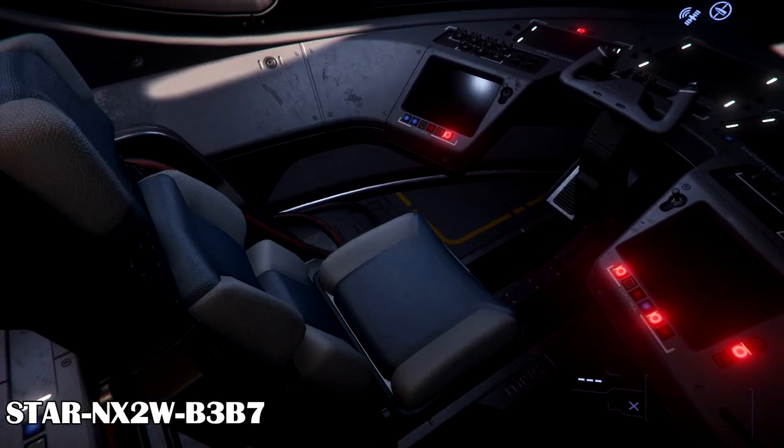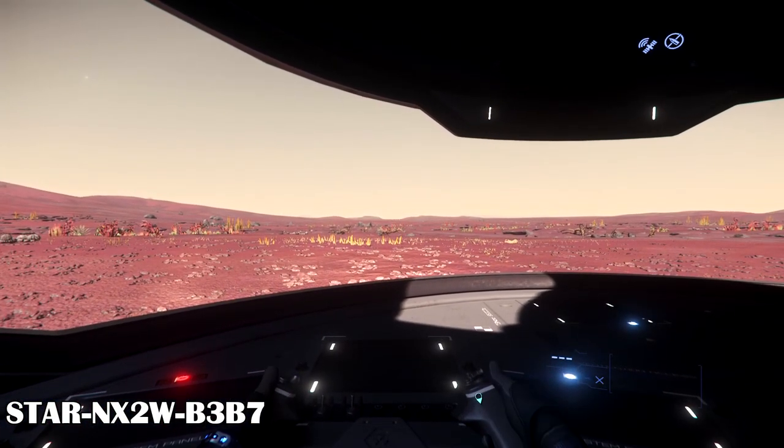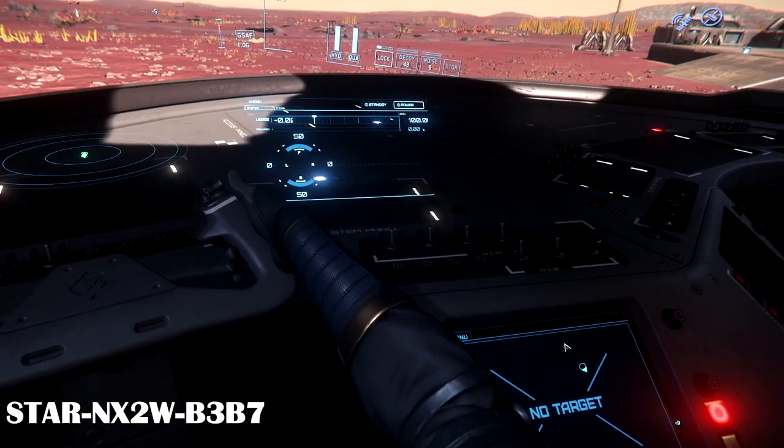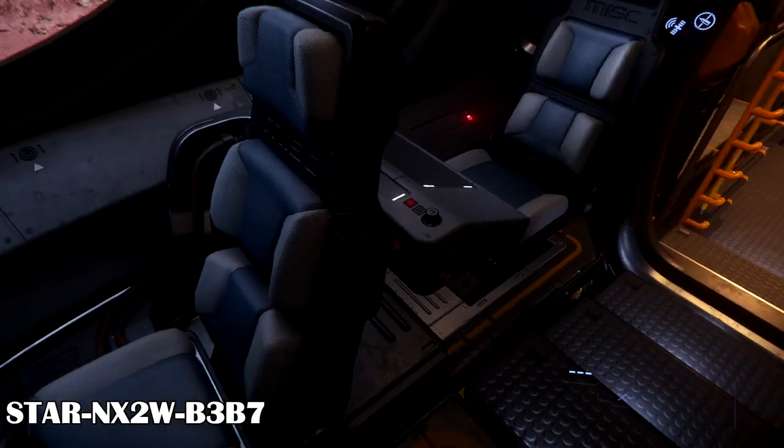The ship contains the same features as other Freelancers. It has four seats in the cockpit with the same limited visibility as other variants. There are MFDs all around the pilot and co-pilot seats, and computer displays for the rear two seats.